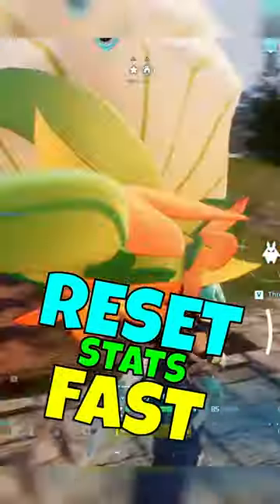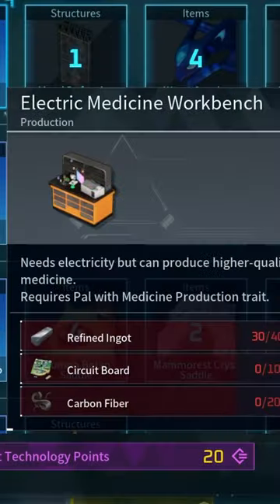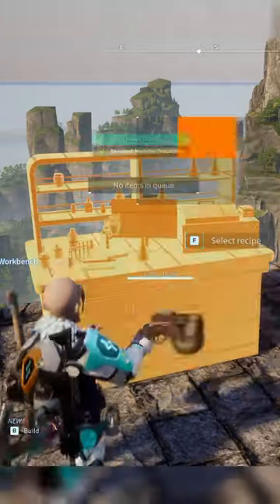Resetting stats in Palworld is a complex task, but you can greatly speed up this process. Here is how. Unlock the Electric Medicine Workbench at level 43.